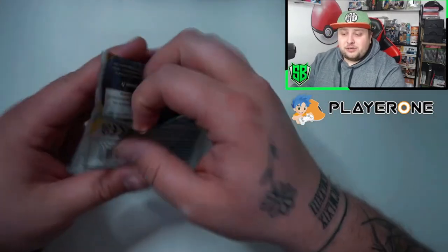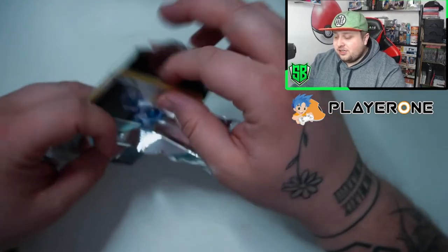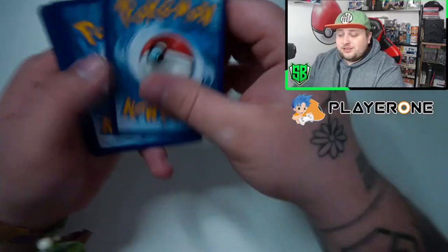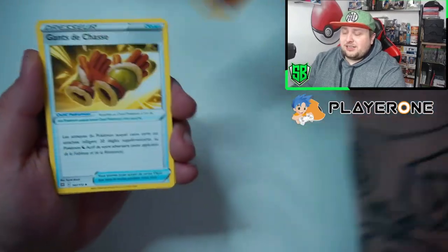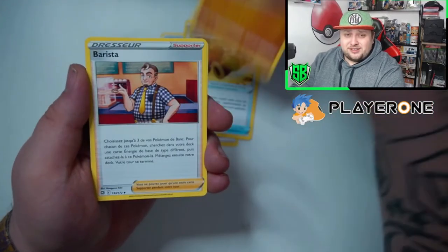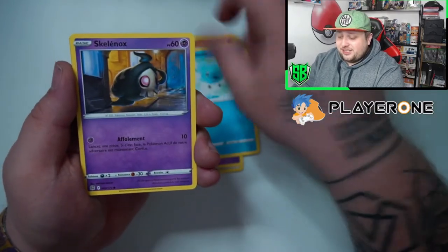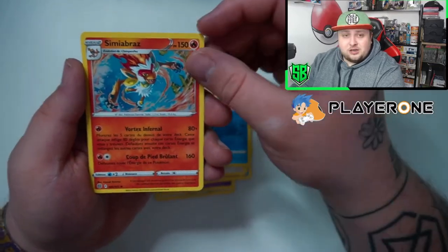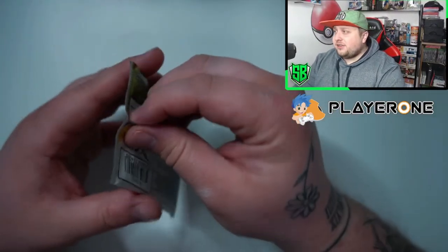We are halfway through the trainer box. Here we've got the Charizard gold — that's the card everyone wants, it's that damn Charizard. A friend of mine pulled it, but he needed to open like ten booster boxes — that was a lot of money, which we are not spending. Okay, and the holo Incineroar — another holo. That's not what we want but it's still a hit.